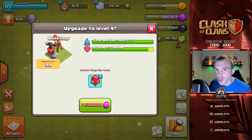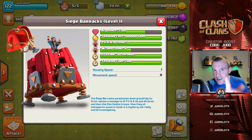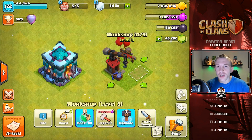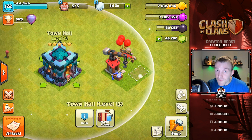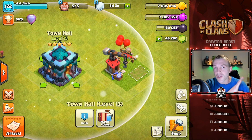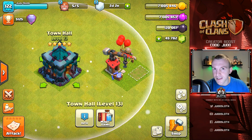A spawn-style siege machine is coming to Clash of Clans for the Town Hall 13 winter update. This will continually spawn troops onto the map before revealing your clan castle troops — it is going to change strategy forever. In this video we tell you everything you need to know, as well as gameplay of the brand new Siege Barracks.